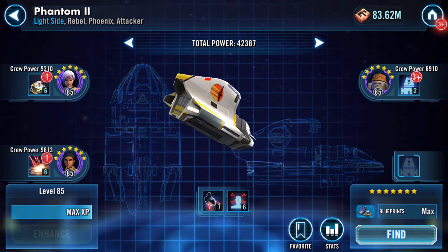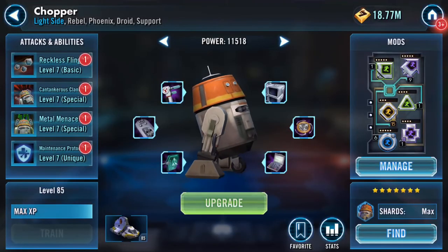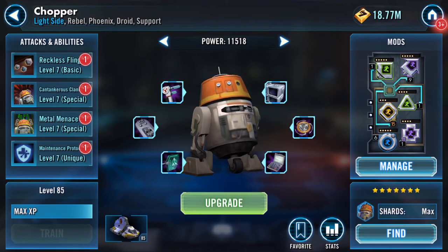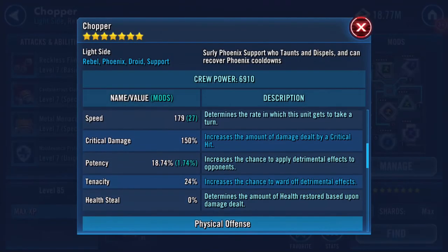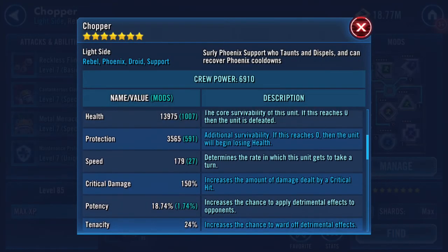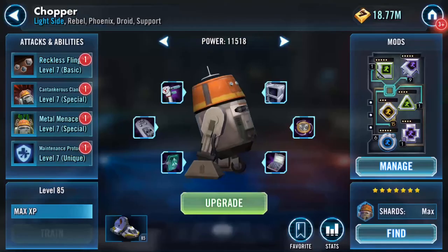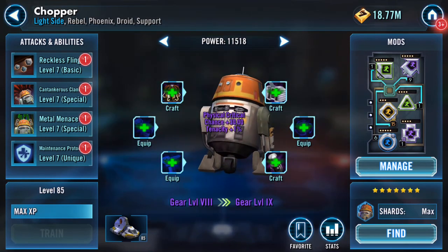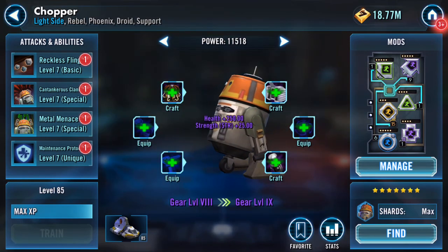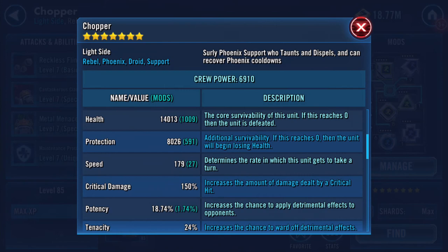There's a plus three on Chopper so we can deploy that upgrade, and I've also geared him up to seven. Very briefly: 14,000 health, three and a half thousand protection, 179 speed. Doing the ship upgrade now - we can get him up to gear level eight so he matches the rest of the pilots.